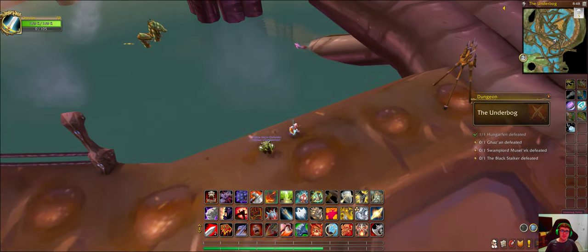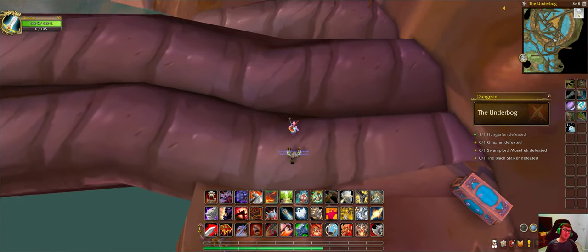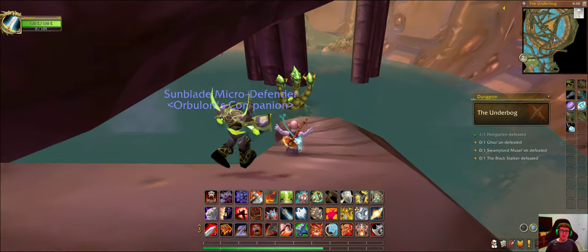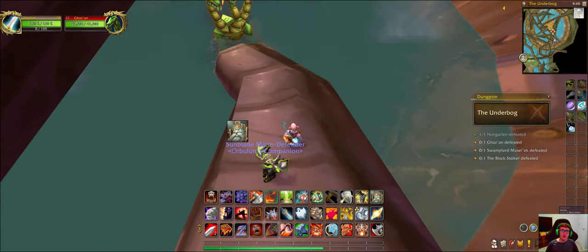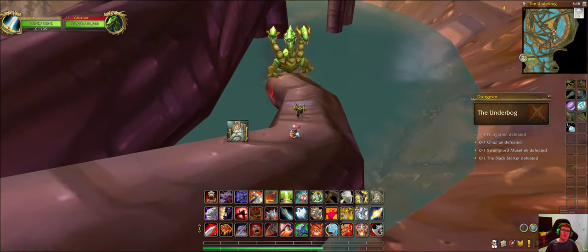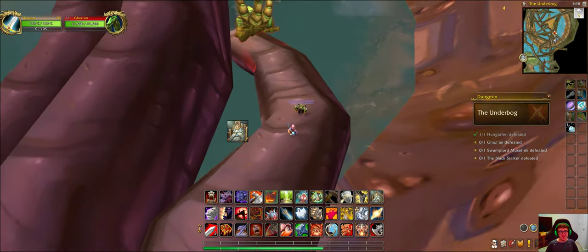There's a bunch of Frenzies in this water. The second boss is also — oh, he's coming out of the water. He wants to fight me! The second boss actually wants to fight you if you decide to go down to his pool.